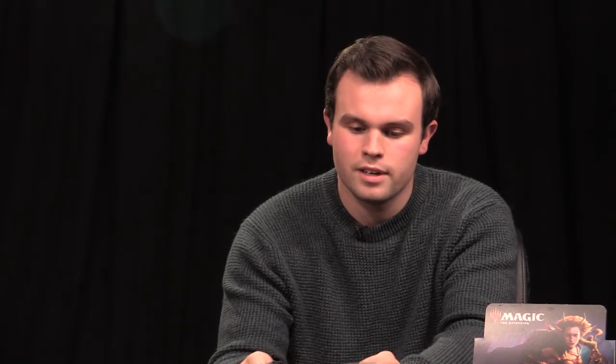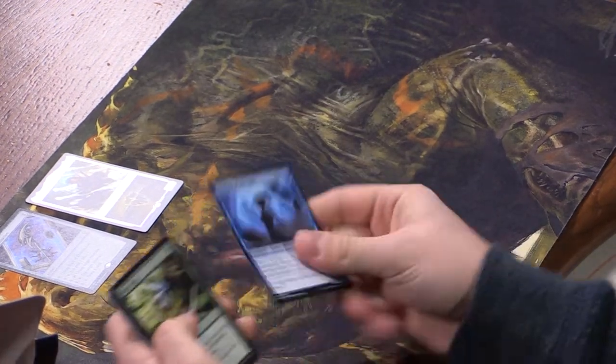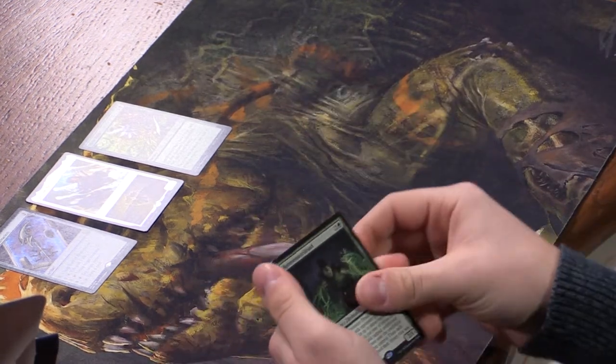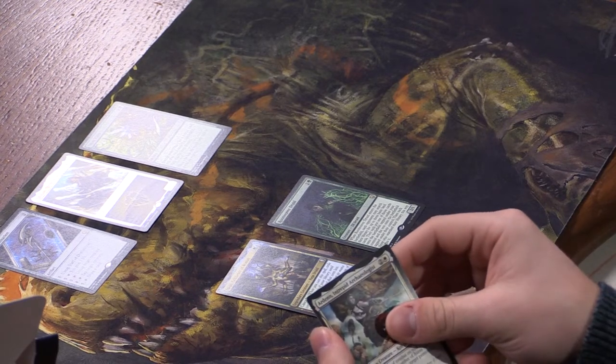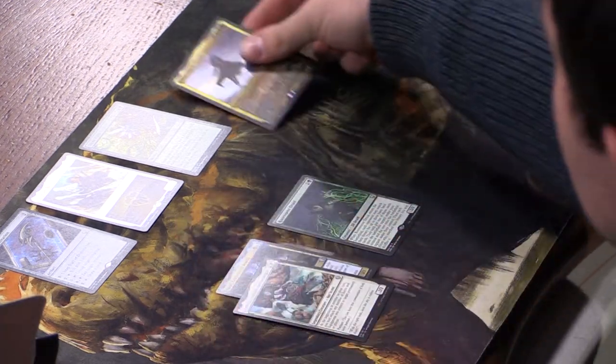Skipping the commons. We have Scholar of the Ages, Three Visits — a great uncommon reprint from Portal Three Kingdoms — and Root Weaver Druid. Our first legendary is Emoti, Celebrant of the Bounty, which gives your big spells cascade. Then Arden, Intrepid Archaeologist, and a shiny Zur the Enchanter — two etched foils so far! Those are gorgeous. And a Monarch token.